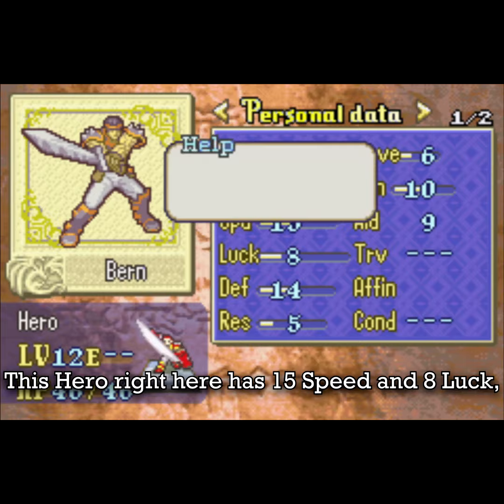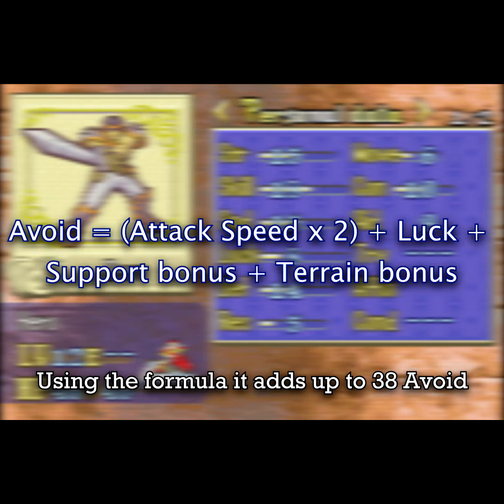This unit right here has 15 speed and 8 lag, equipped with a lance, which wasn't a hit down, and with no throwing bonuses. Using the formula, it adds up to 38 avoid, which is displayed here.